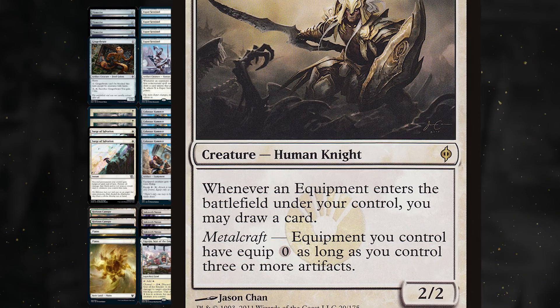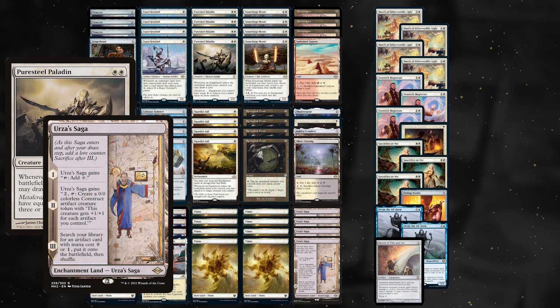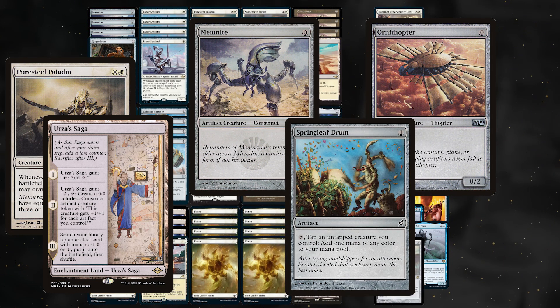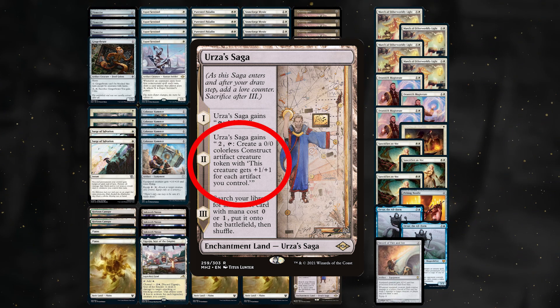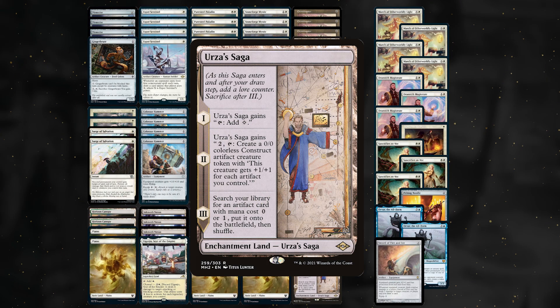Pure Steel Paladin asks you to reliably achieve Metalcraft. Luckily, Urza's Saga asks for a density of cheap artifacts too. Zero-drop artifact creatures and Springleaf Drum are a way to ramp a little bit in the early game and fulfill that requirement. Urza's Saga also serves as a strong backup plan — making big constructs cheaply can be enough to win games where your equipment synergies don't come together.